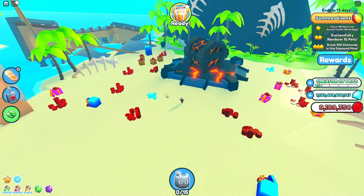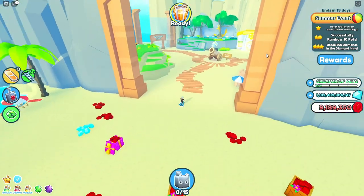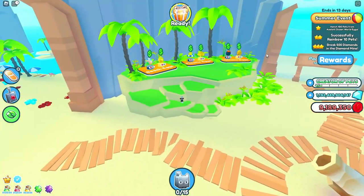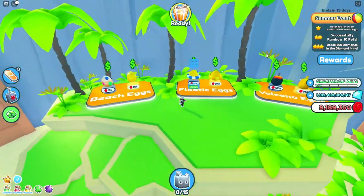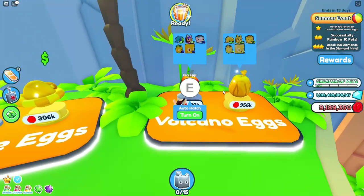Once you get a lot of coins, you're going to want to teleport back to the sandy beach, and right over here you've got all these brand new summer eggs. The huge pet is in the volcano eggs over here.